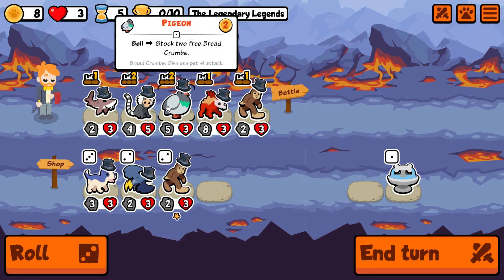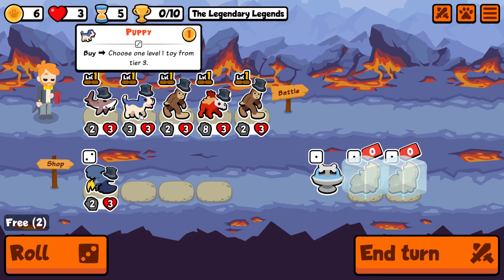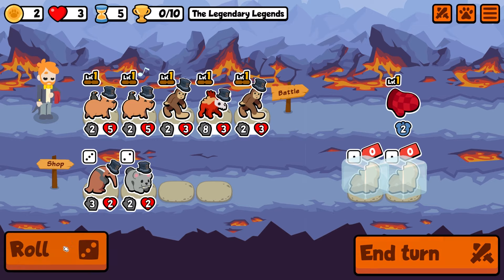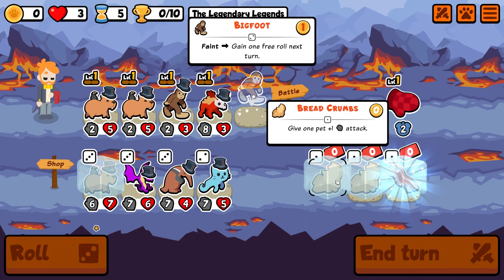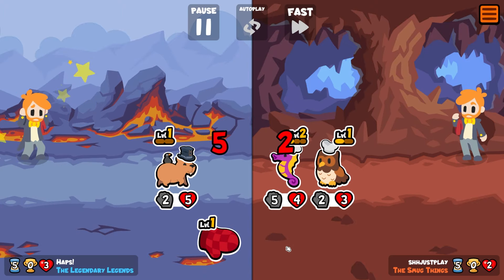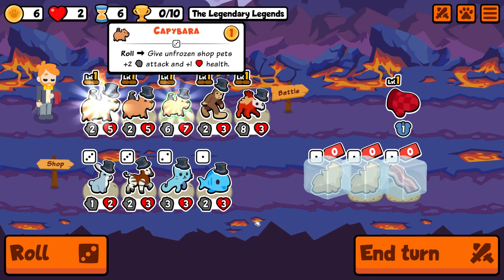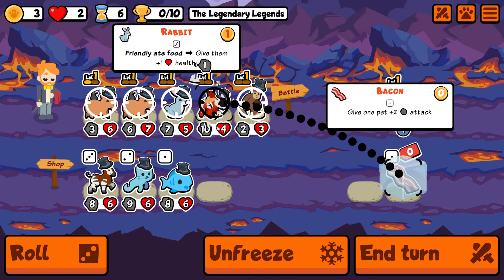We need to get a Rabbit in here. This Dear Lord's going to have so much attack. We do this and bring you in here, then roll and look for a Rabbit. These Capybaras are just too good to pass up — we already went past one. I'm holding this because I really want to use these with a Rabbit. If we can have Rabbit with the Dear Lord we could get so many stats. Rolling ultimately looking for the Rabbit — we do get it, which is great. We'll bring it in and add stats to the Dear Lord.